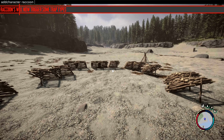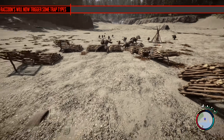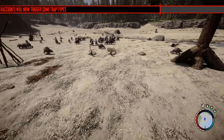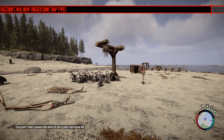Next, raccoons will now trigger some trap types. I didn't know they couldn't trigger traps before. I tested the small traps and they all got caught in that one. I then tested all the other traps and the only one that would trigger was the spring trap, which is good because you don't really want to be using the big traps on little creatures — it's not their intended purpose.